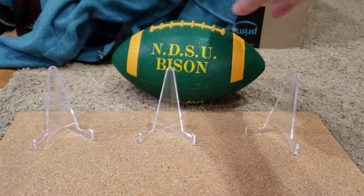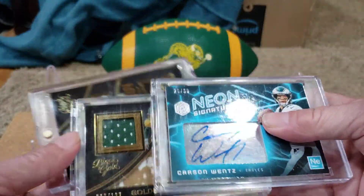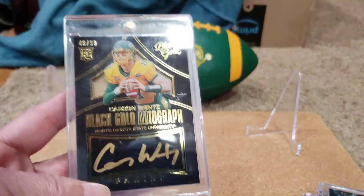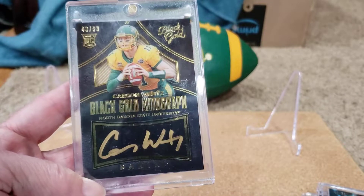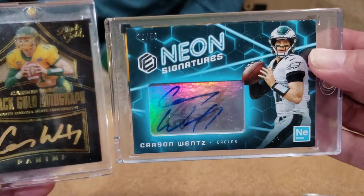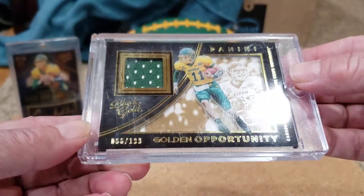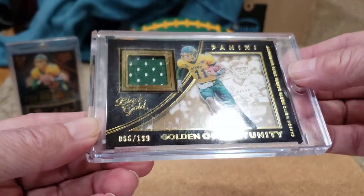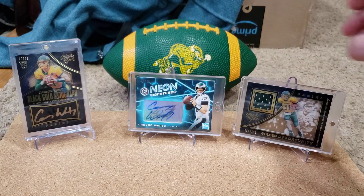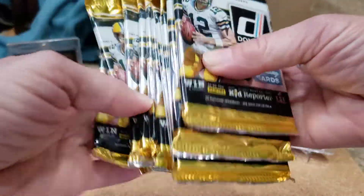In our setup today we've got our bison football and some of my other Carson Wentz cards — see if they bring us good luck. I've shown these before but we'll check them out again because they're super cool. We've got the Black and Gold out of 99, the Neon Signatures out of 50, and this kind of shadow box jersey type card — Panini Golden Opportunity Black Gold out of 199. We've got a bunch of packs, so let's see if we can pull something cool.